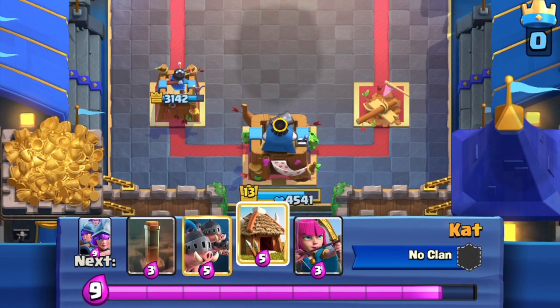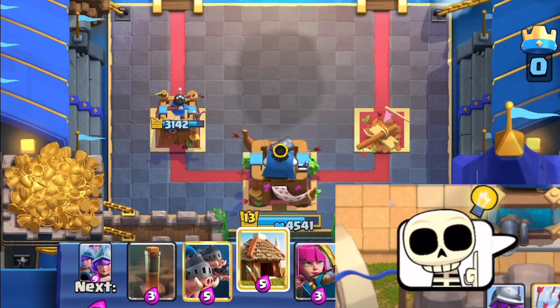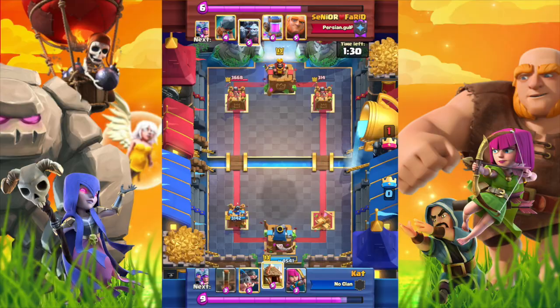What should we do now? We should gain an elixir advantage for the 3 Musketeer matchup. Let's use the Goblin Hut to earn some elixirs.